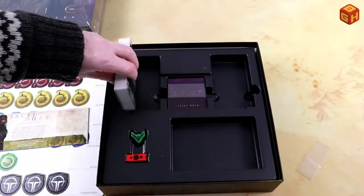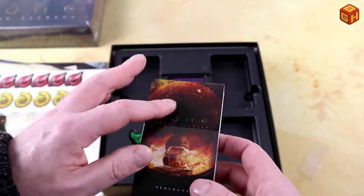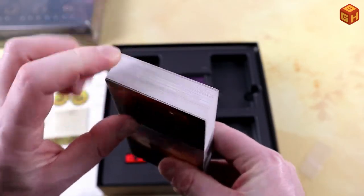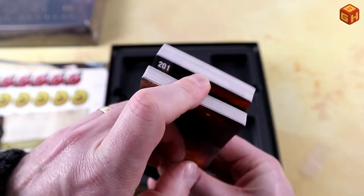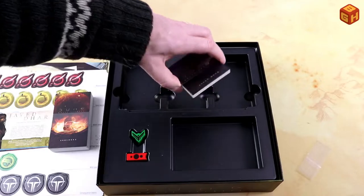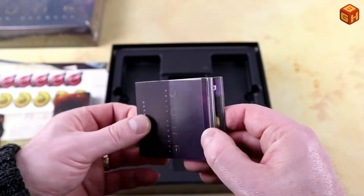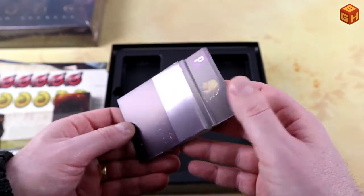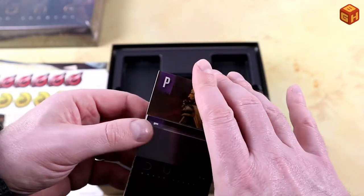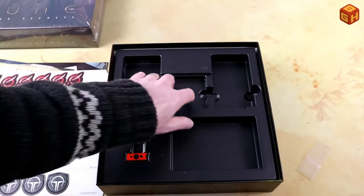We have these cards which I can't read — these are the chapter cards that you go through, and there's quite a few. That's a big stack of cards. You basically look for the numbers on the top left whenever prompted by the game. There's also an asset deck — just cards with something on them that I don't want to spoil, but I can already tell the art is really nice.